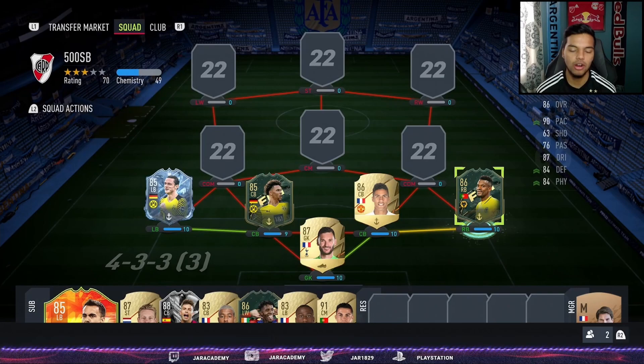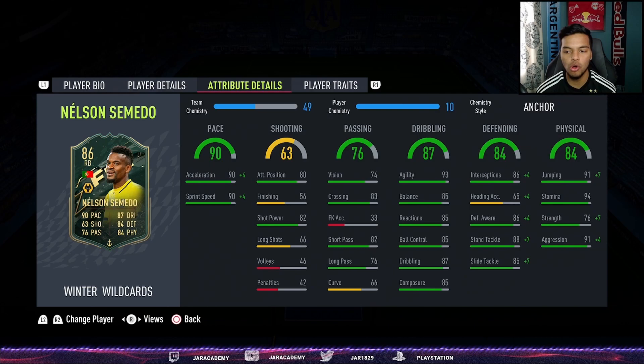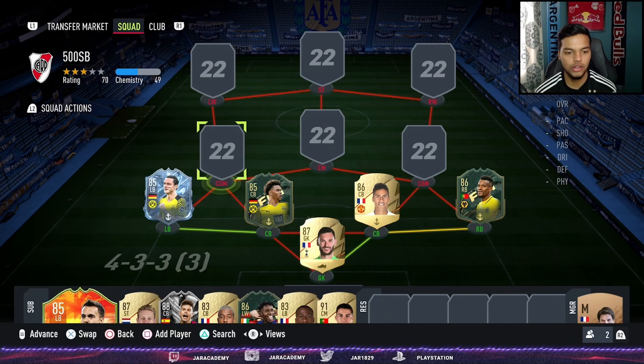For another Winter Wildcard in the right back position — Nelson Semedo. What a card he is. A Portuguese lad from Wolves, very overpowered with four-star skills and three-star weak foot. He feels good on the ball going forward, and with 94 stamina he'll last you all game going up and down the sidelines.